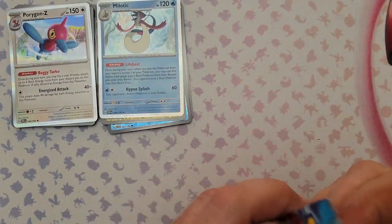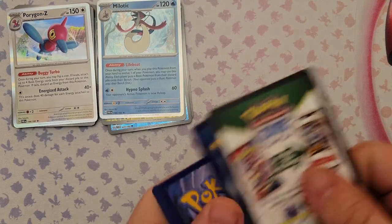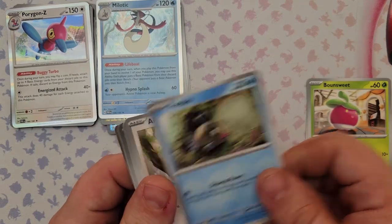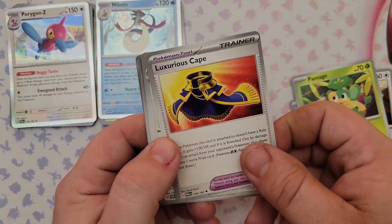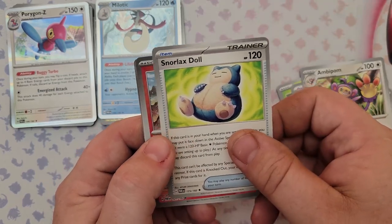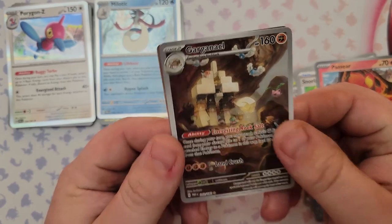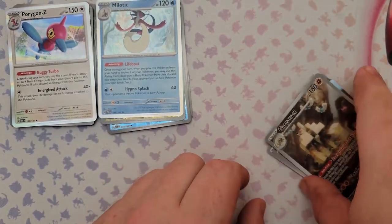Pack number three: Energy Bond, Suite Feebas, Aipom, Pansage, Luxurious Cape, Ambipom, Snorlax, Snorlax Doll. We got a reverse foil — oh that is a nice Garganacl, an alternate art Garganacl! And the rare is Wo-Chien, so I think the alternate art Garganacl is the star of that pack.